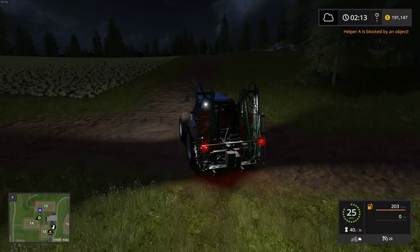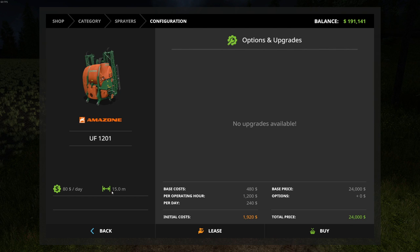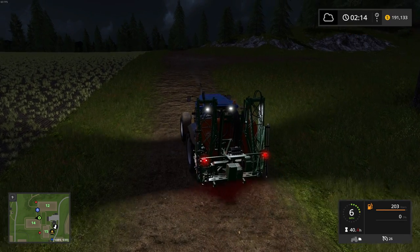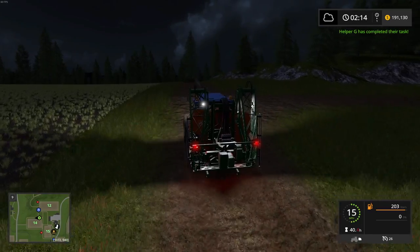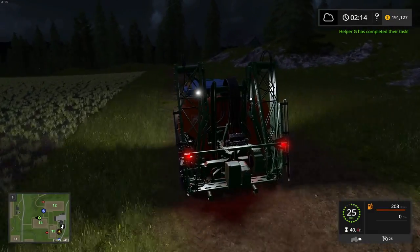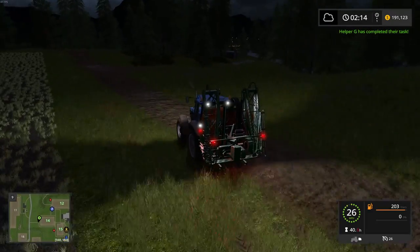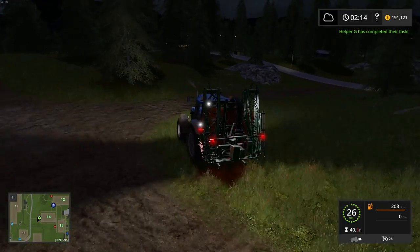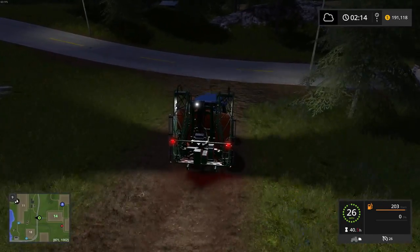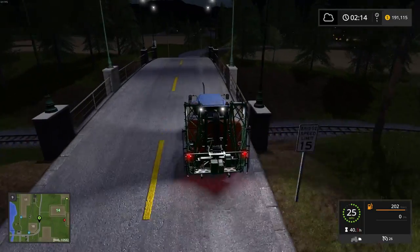We are going to need some fertilizer. This is 15 meters wide and this one is 21 meters wide, so that'll help speed things up. I think it's a good purchase. We've had the Amazon for — when did I buy that? We haven't had it very long and I kind of feel like it's been a waste of money, but we've got to move forward and get better equipment. This episode is the episode in which I'm going to do that.